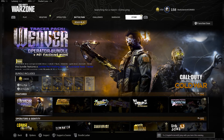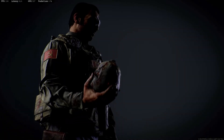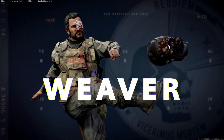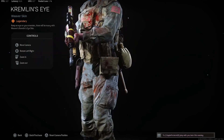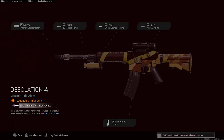A new day, a new bundle, a new operator. Let's take a look at him. His name is Weaver and he loves kicking zombie heads like it's a kickball. What a punt. Let's take a look at his clothes here. His clothes actually have really good color to them when it comes to blending in in Warzone — a very good mix of the browns and the grays.